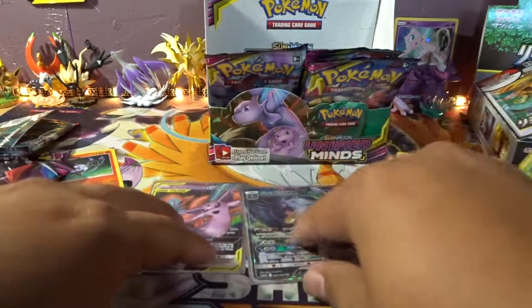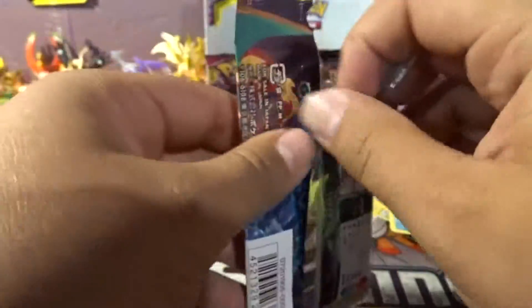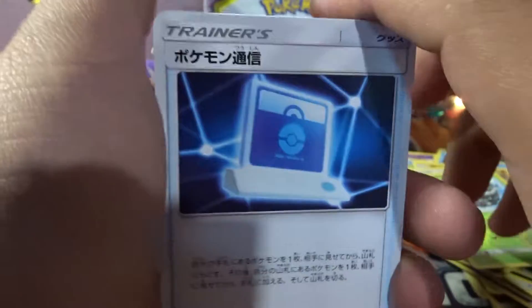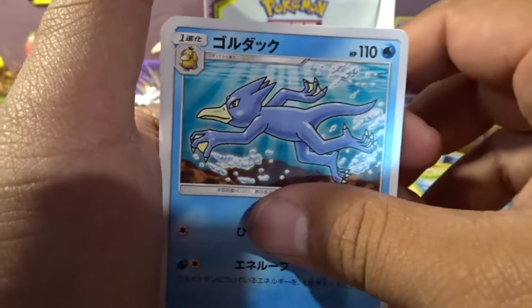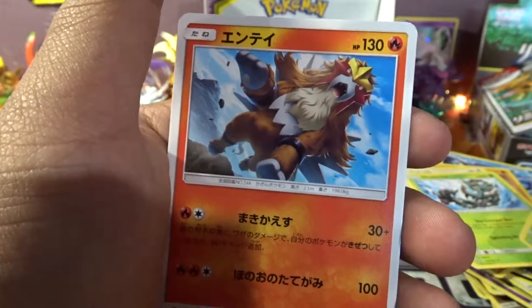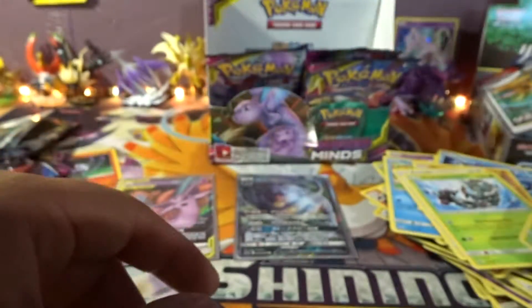So we're one for two — one in English and one in Japanese. And Japanese so far is the better pull rate than English right now. We got some cool looking Pokemon desktop kind of thing. Golduck, Crabball, Esalf, and Ente — look at that artwork, that artwork's pretty amazing.